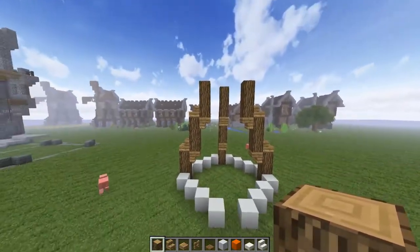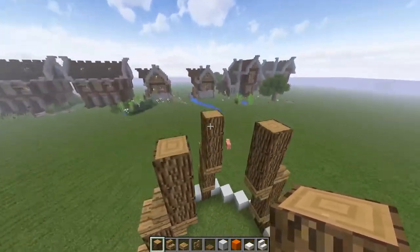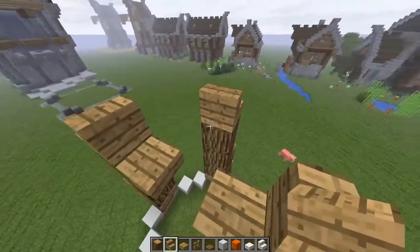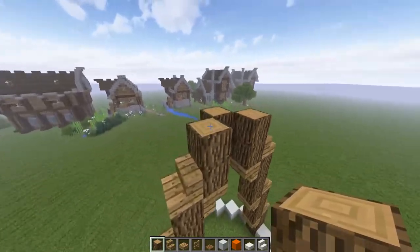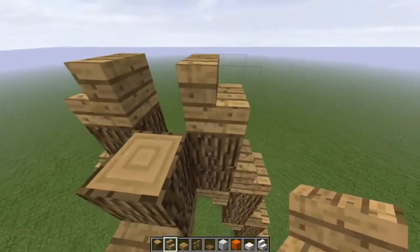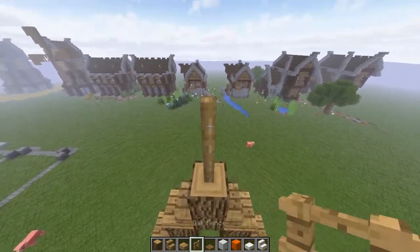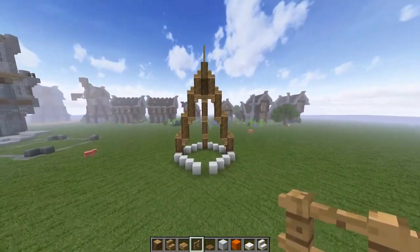Teepees, if you guys don't know, are Native American structures that are held up by four wood beams that go up and cross in the middle. So we've got to figure out how we want to go ahead and do that right here. I'm thinking this next little section we bring it in and make it a little bit shorter, so we can go ahead and do something like that - bam bam bam bam - and that brings it all together.